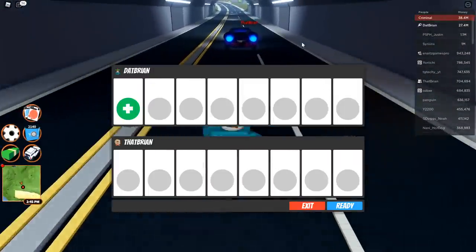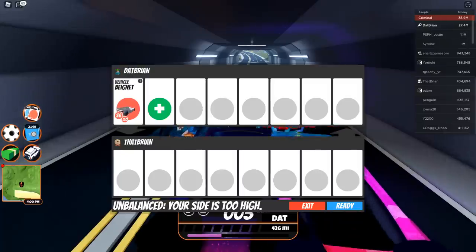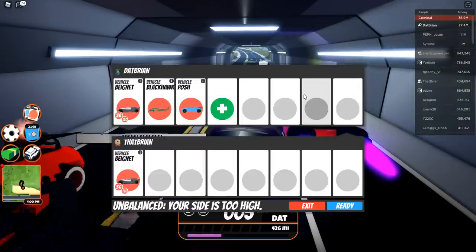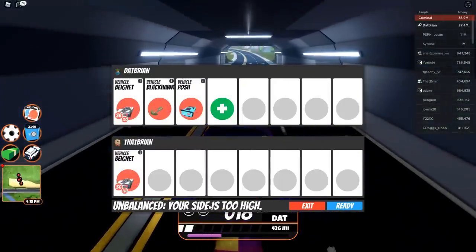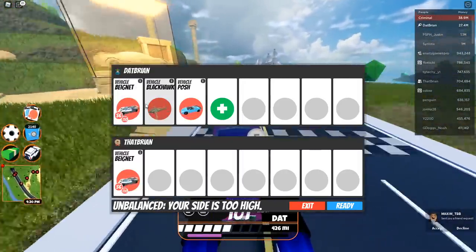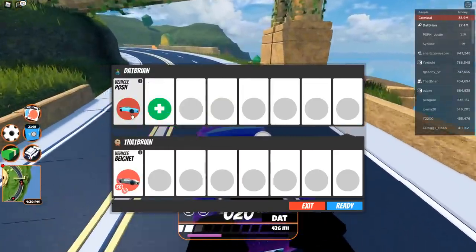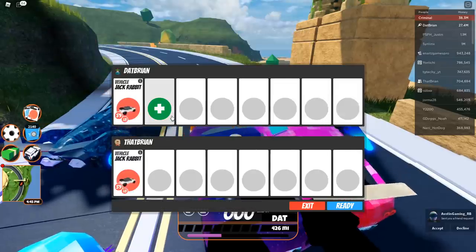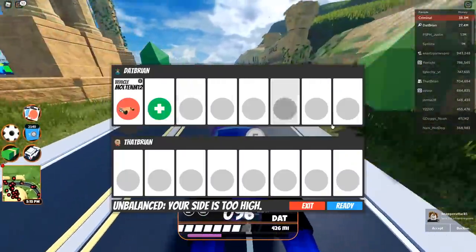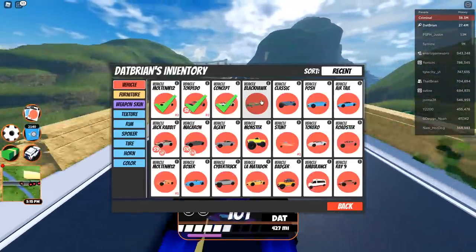I also want to say this doesn't work for everything. Let me demonstrate using my alt. If I put the Belide on both sides and then try to add a Black Hawk or the Posh, it says 'unbalanced — your side is too high.' So this method doesn't work on all vehicles. The Jackrabbit doesn't work either — it just fails. Only the Torpedo, M12 Molten, and Concept Car actually trigger this bypass.